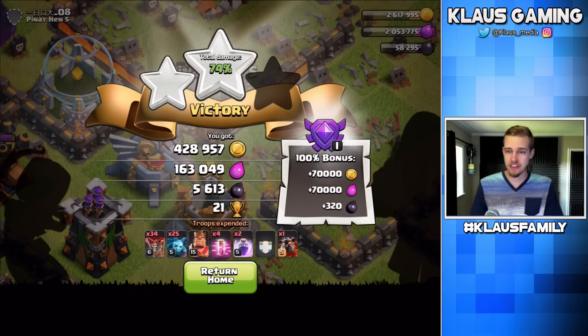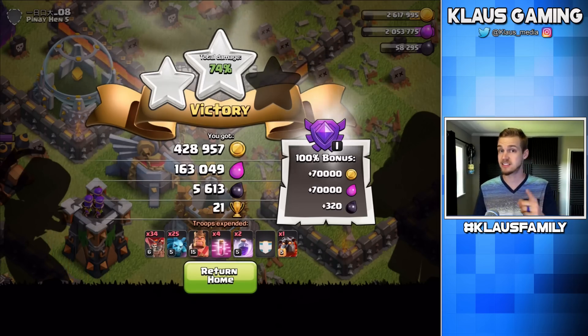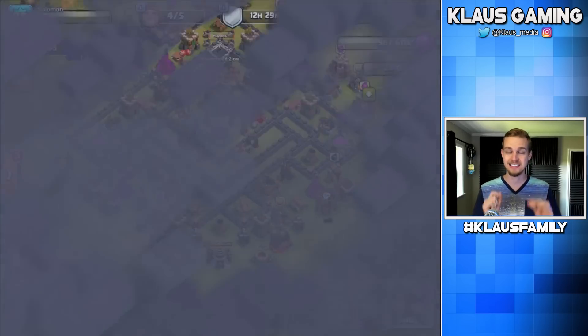So with the loot bonus, almost 500,000 gold. Not very much Elixir — we didn't do so good on the Elixir — but we did amazing on the Dark Elixir: 5,900. That's great stuff right there.